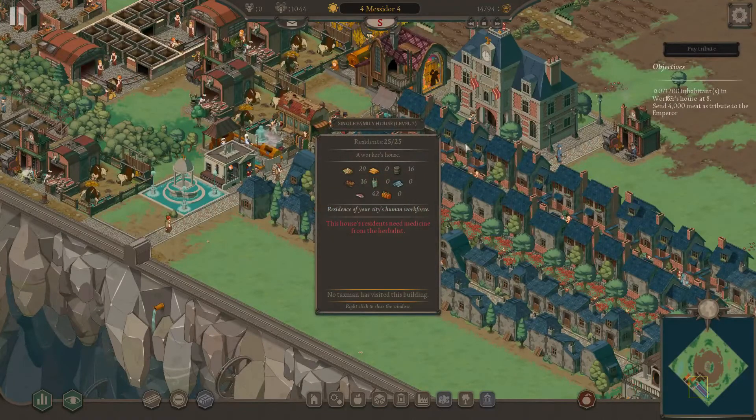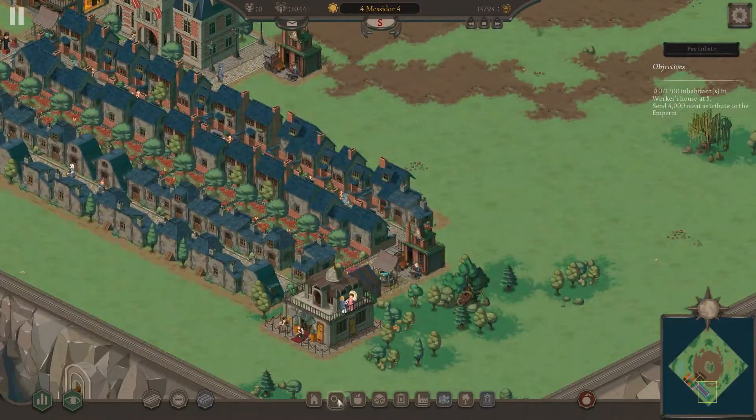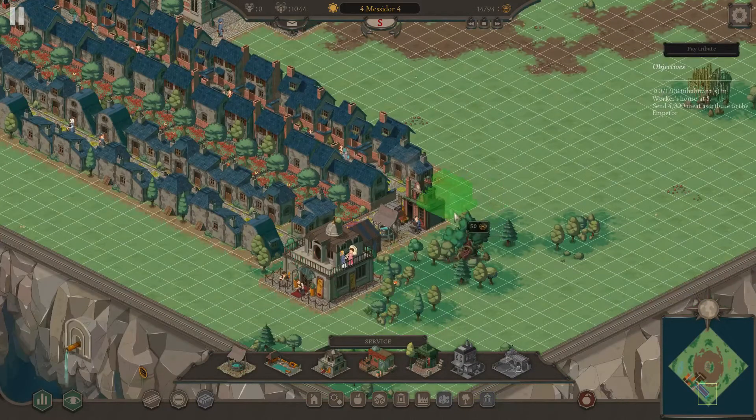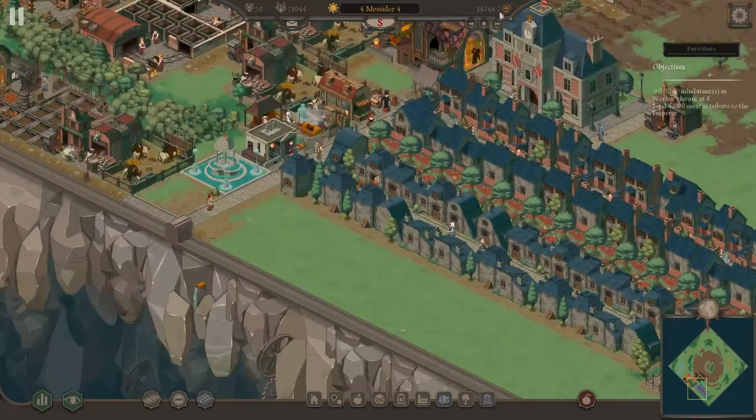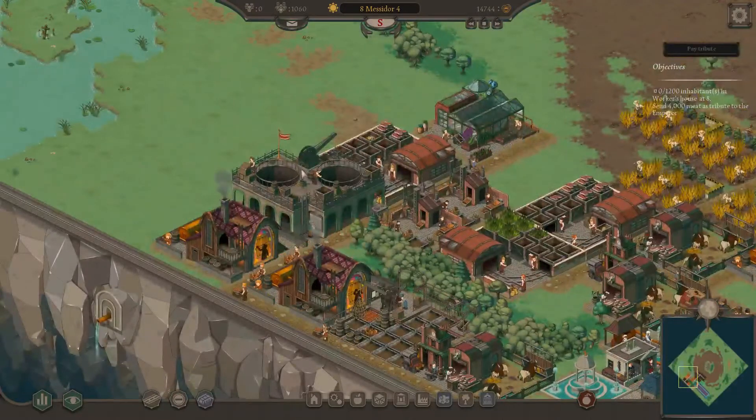Here comes the utensil so we're getting level seven. Houses need medicine from the herbalist so we need yet another good to keep these people happy. Now the herbalist is not just a simple plop-a-building-and-spawn-a-walker affair — it's a two-part system. We actually need a greenhouse to grow the herbs and then an herbalist to distribute them. Luckily the greenhouse is pretty easy to handle because you don't even need fertile land — it's sort of like a hydroponic-style farm. So we're just going to plop one here. They're not going to spawn a walker until they actually get a supply of herbs, but that's fine.